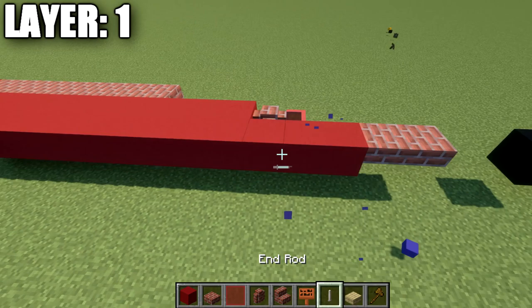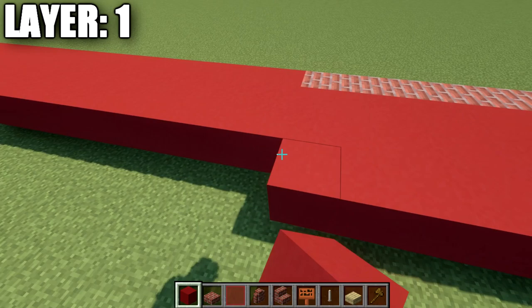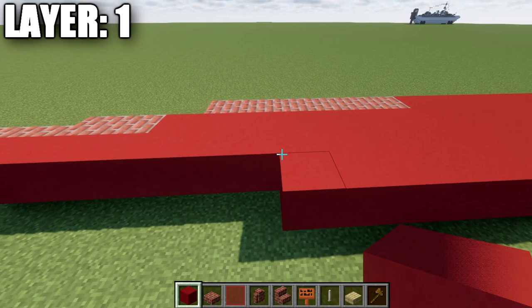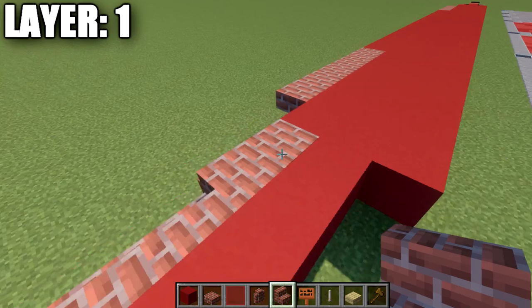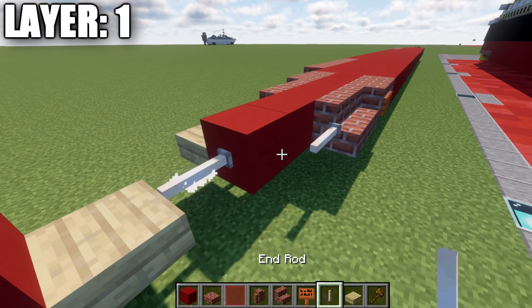With the center line complete, place a red stained glass pane coming off the second red concrete block from the front, then a brick wall, followed by 38 red concrete blocks back. Continue with one brick upside-down stair, a brick top slab with an acacia wood sign on the side, two brick stairs back, an end rod, and a birch wood slab. The next row out starts at the third red concrete block from the front: a brick top slab, a second top slab, then five brick upside-down stairs, followed by 21 red concrete blocks back, four brick upside-down stairs, and two brick top slabs.